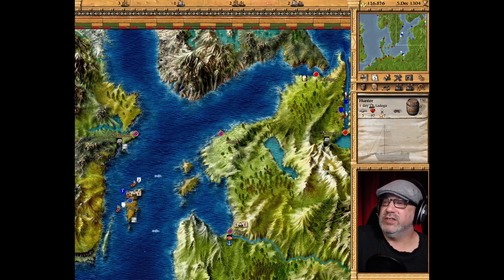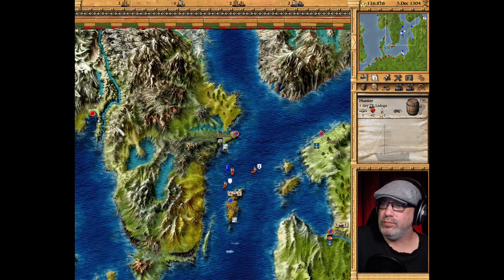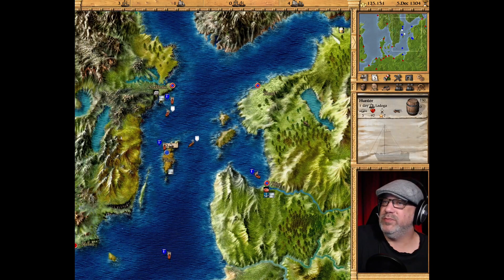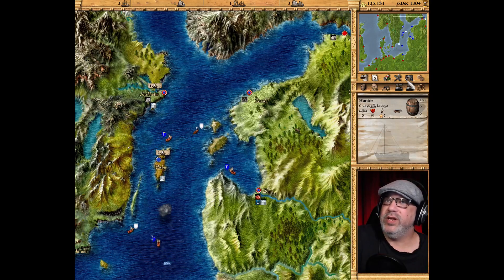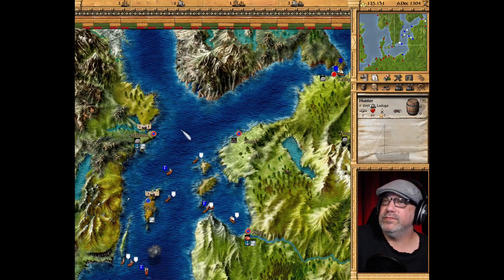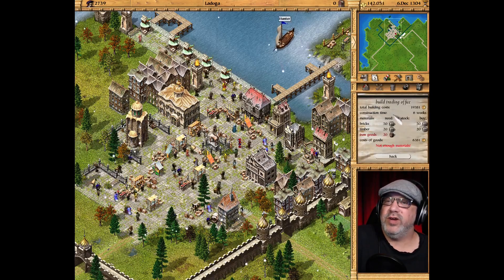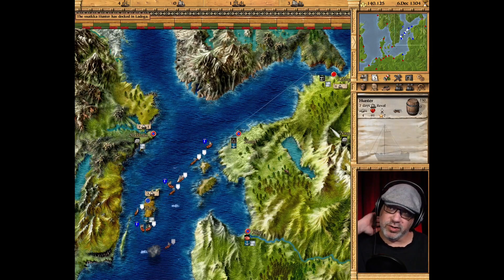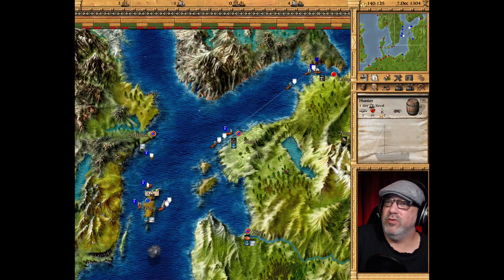Let's go into Ladoga here and see if we can build a trading post right away. That's our next plan — we want a trading post in here and expand our trading fleets. It's looking pretty good right now. Let's see — can we build a trading post here? We need some iron goods, so let's go down to Reval. They make some iron goods and we can pick up some, then bring them back to Ladoga to start building that trading post.